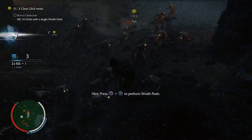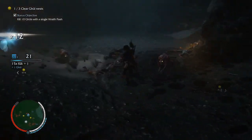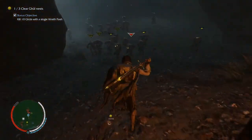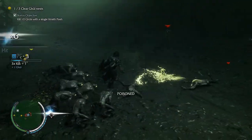Let's see if I can build up my combo. Hey guys! Is that ten? Well, that was easy. I immediately did the secondary goal. Is that it for this nest? I think that's it for this nest, so let's just run to the next one. This is going to be an easy combat challenge. My wraith flash is ridiculous. They're hitting me with poison now.